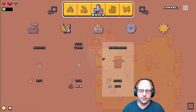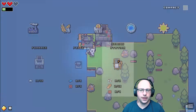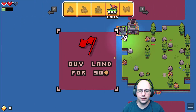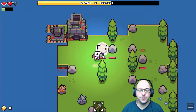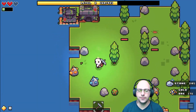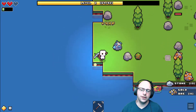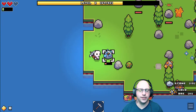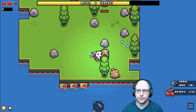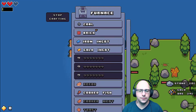So we have a wardrobe, a sewing station. To buy an island we need 60, 30, and 50. And the other way to get the island right now is to get some gold — I think that's the deal. So what I'm going to do is go ahead and just start harvesting a bunch right now.